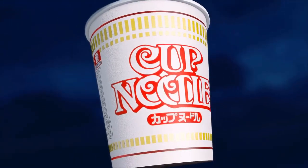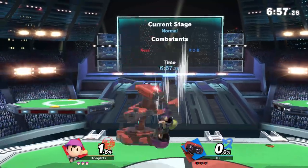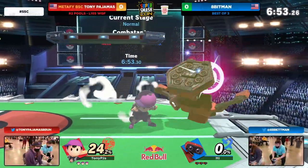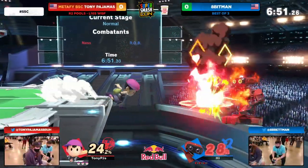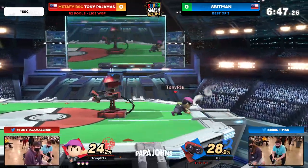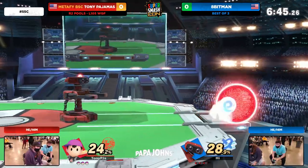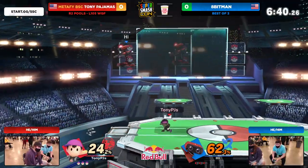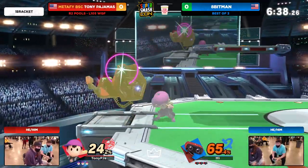A fearsome opponent here. We'll have to see between these two which one can take home the crown. One of the things that Tony's really good at is controlling disadvantage. One of my favorite things about watching him play Ness is that he doesn't do the super obvious stuff when you're trying to land. He just racks up so much free damage, especially against a big body like ROB.